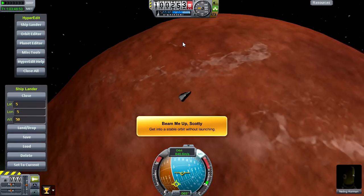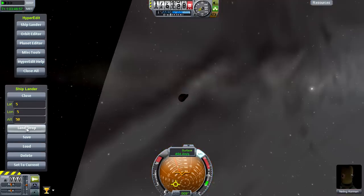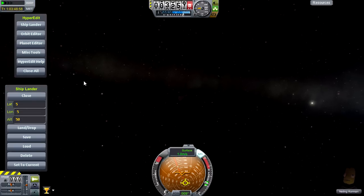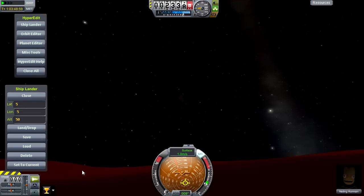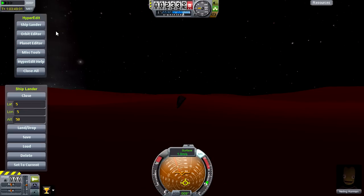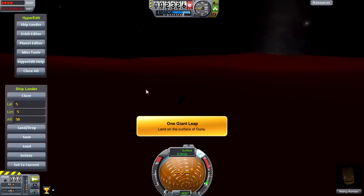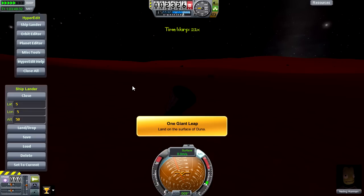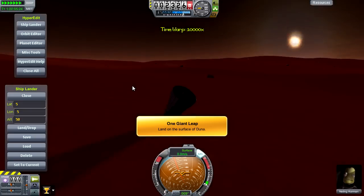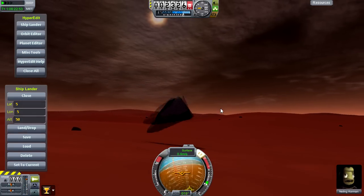We look down at the planet below and you can see the clouds. Let's land the lander - oh, we are on the dark side again. There is Jool. Let's make our way down. Land on the surface of Jool - here we go. Let's warp over to the daytime as we see the clouds passing by. Is this a magnificent sight or is this a magnificent sight?